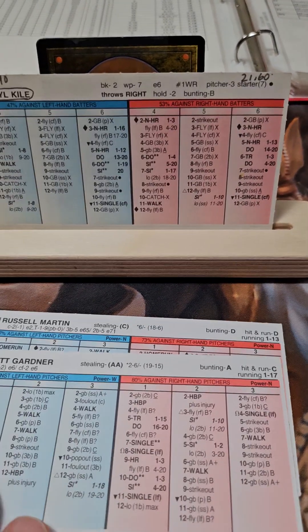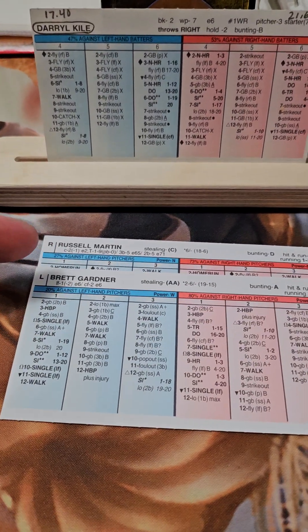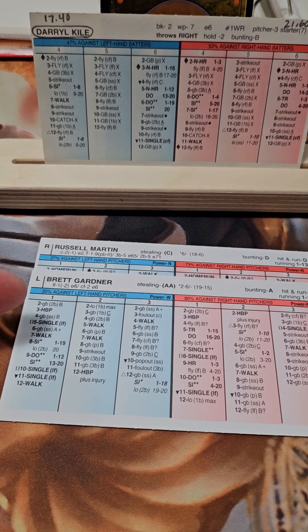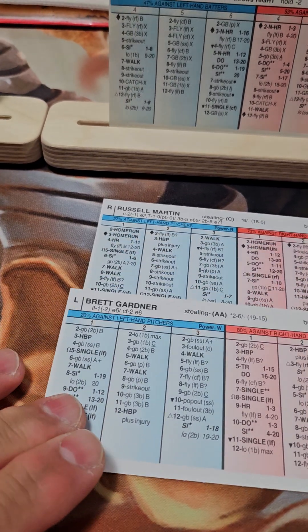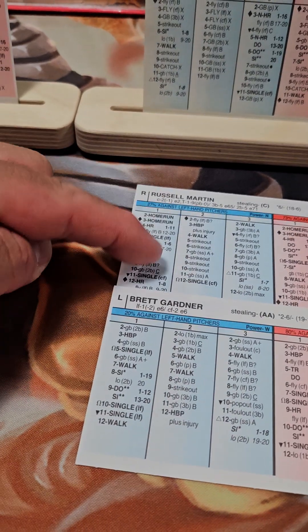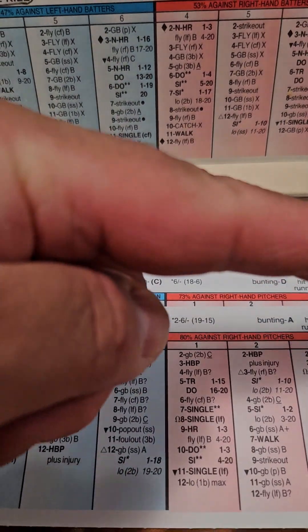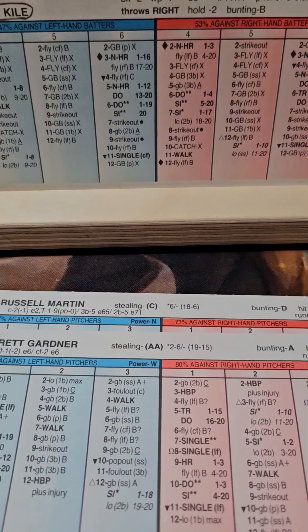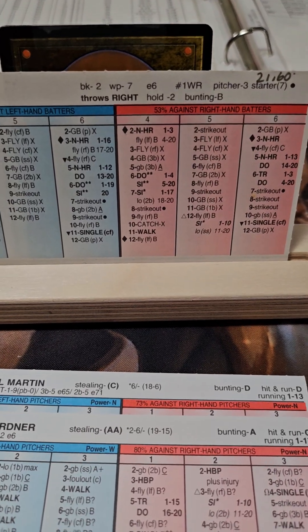I take the next card and lay them so Russell Martin is on first base and Brett Gardner's at the plate. I cover the information I don't need to see, keeping just the top portion visible. We have no outs. Darryl Kyle is pitching — he's a minus two hold.